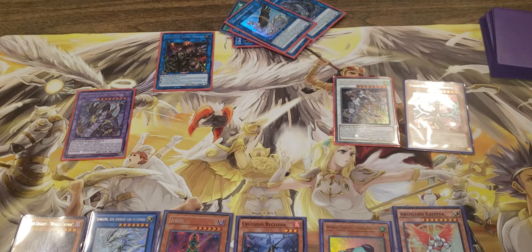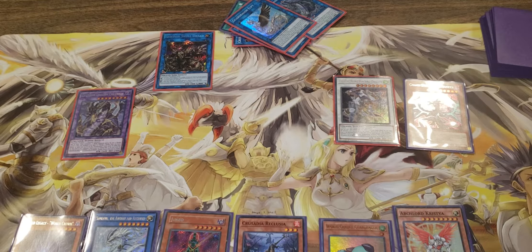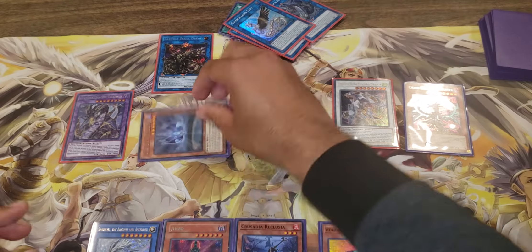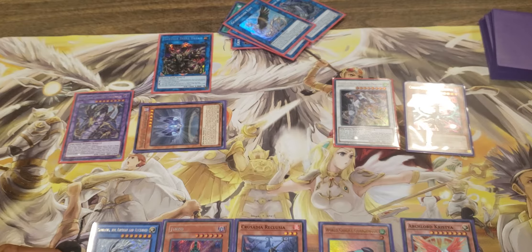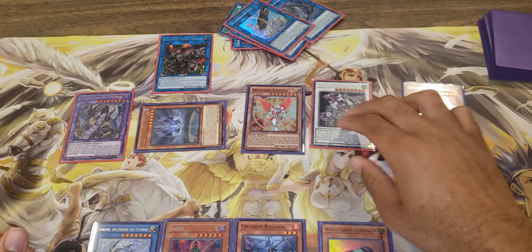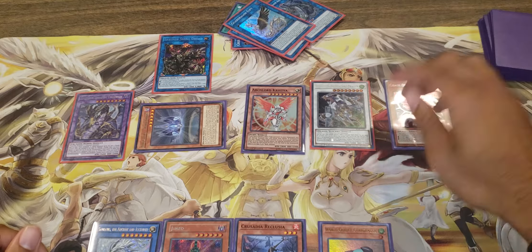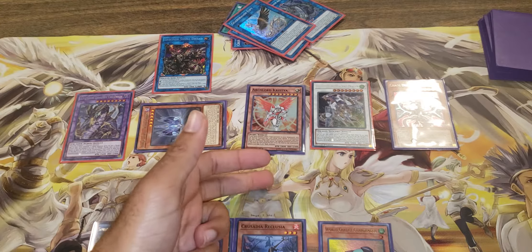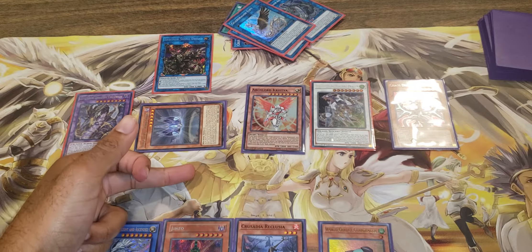Now this is our hand right now. Since you pretty much did the full combo, all this is just extension. This Saryuja by the way - you can draw your two cards: one, two. You can use the second effect to banish it. You could reveal - it doesn't really make a difference what you reveal. Hell, you don't need two Saryuja in your hand, reveal that.